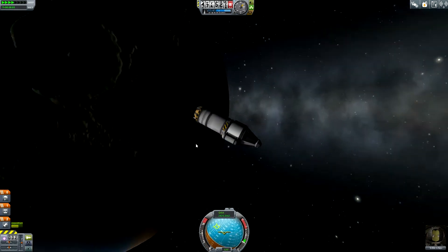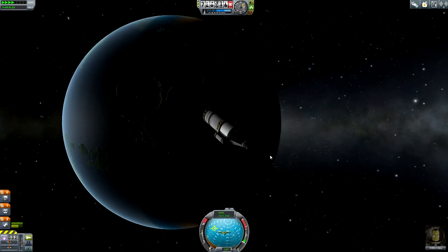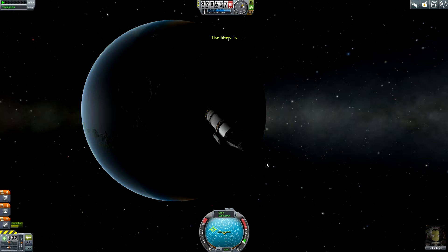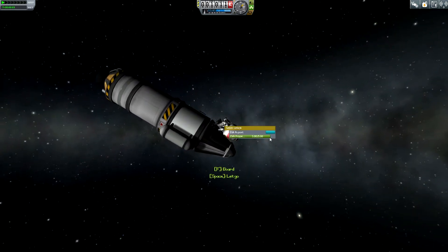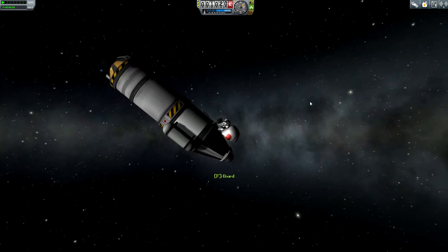We are now drifting away in the hope that we can have an encounter with the moon. We are now 1000 kilometers away from Kerbin. I can now perform the next EVA and EVA report - in space, high over Kerbin - 12 science, very cool.